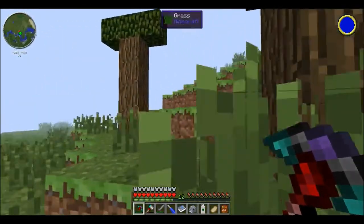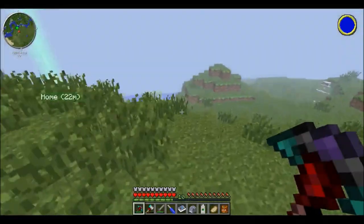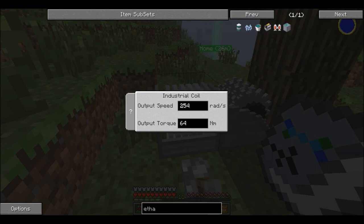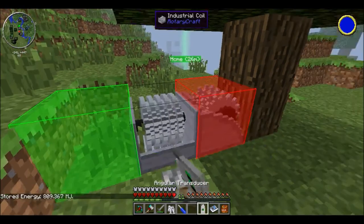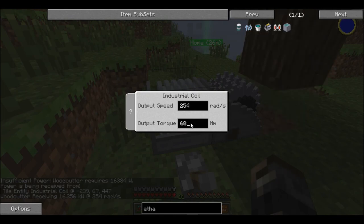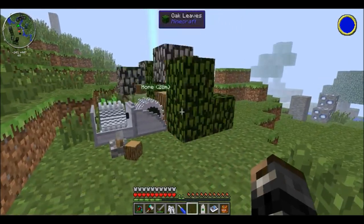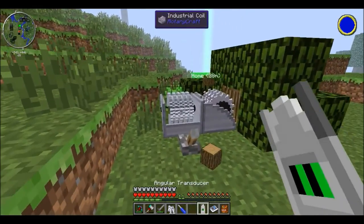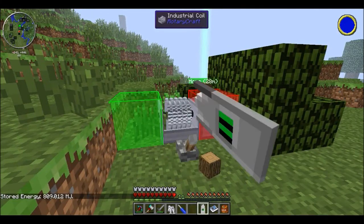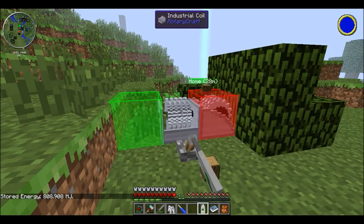Let me find myself a nice tree first. I could have just gotten a sapling actually. I'll see you guys back when I have stuff prepared. And here we go. Now let's see how much it's drawing. I had to change out the industrial coil because I forgot to pick it up and it despawned, so I had to use the one that I was charging with my AC electric engine.